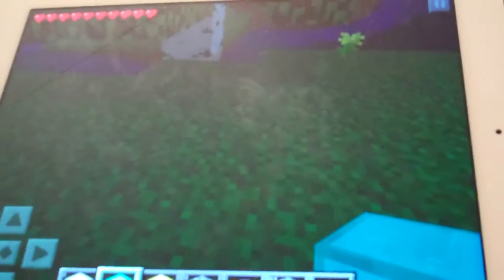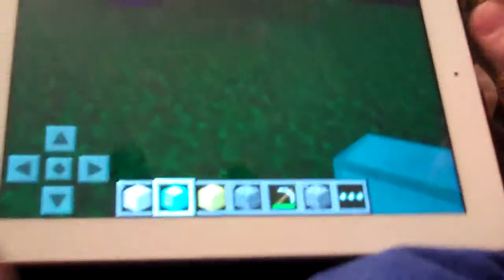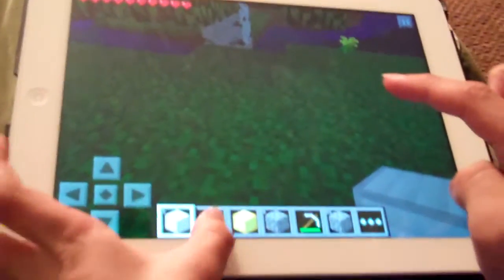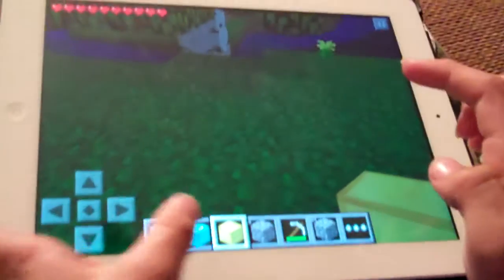Hey guys, I'm here on Minecraft full version 0.6.1 and I'll be showing you the limited diamond, gold, and iron glitch. Don't try it with anything else because those are the only three things you can do. My little sister's gonna be recording now. You want to have a block of iron, a block of diamond, or a block of gold. If you don't have any of those, you should craft it and dig underground to get stuff.